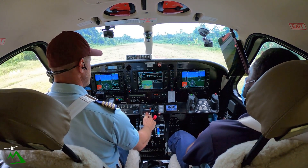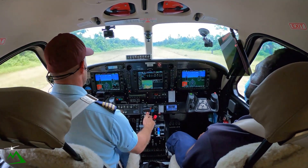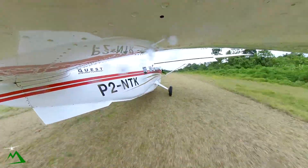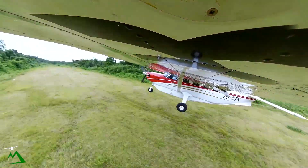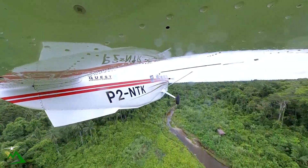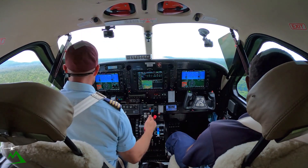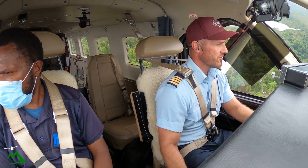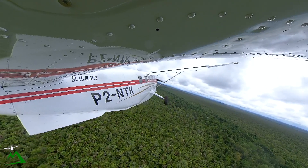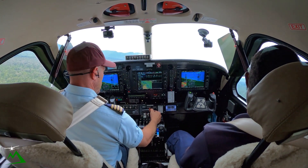We've got our torque before we get going. Airspeed's alive — there's 30, 40, continuing, there's 50 — and airborne, just before the long grass. Nice. Climbing out at around 7.5 degrees on our attitude indicator, that'll give us 85 knots, which is a nice speed for climbing out. We'll do a 180 and climb up over top of these mountains. Over 85 and climbing — we'll go 10 degrees of flaps, then 0 degrees of flaps. It was raining up there about 20 minutes ago so I'm not sure if it's going to work. Air prop back to 2,000 RPM.